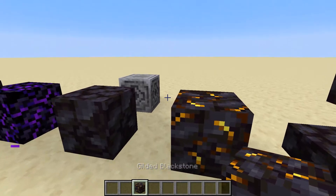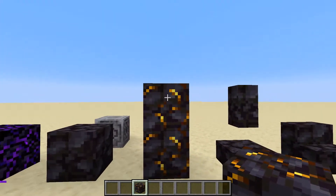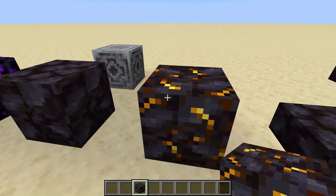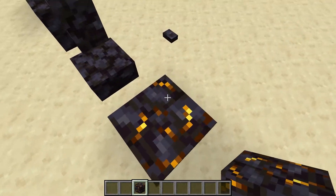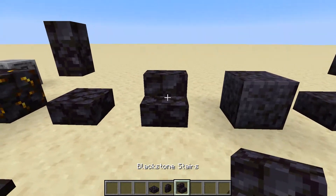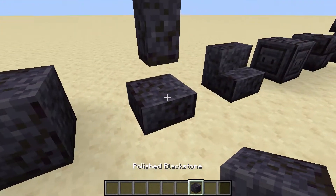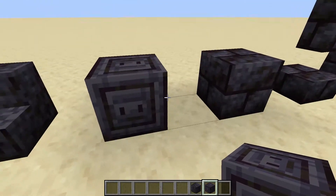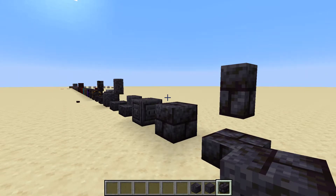This is gilded blackstone — the same as normal blackstone but with gold textures in it, these weird little gold pickaxe heads. I really like this texture and it sounds kind of like squishy metal. You've also got normal blackstone with slabs, walls, stairs, and a button — just like with normal stone — and polished blackstone with all the different variants, plus a chiseled polished blackstone. I'm guessing you use the stonecutter for these.